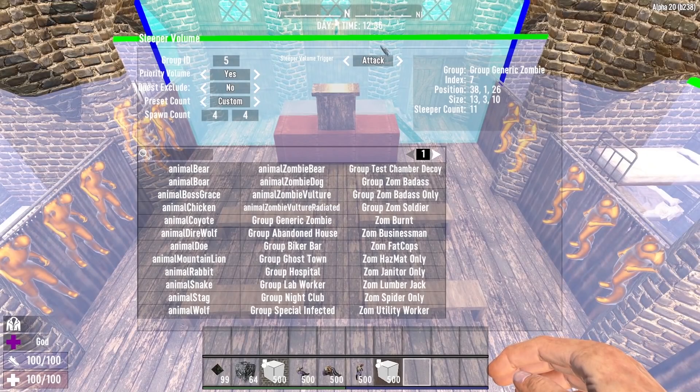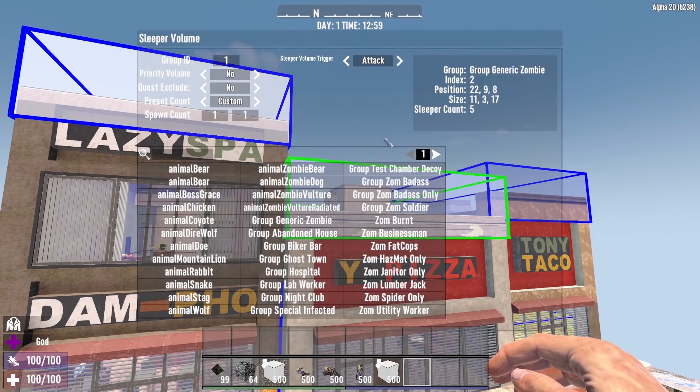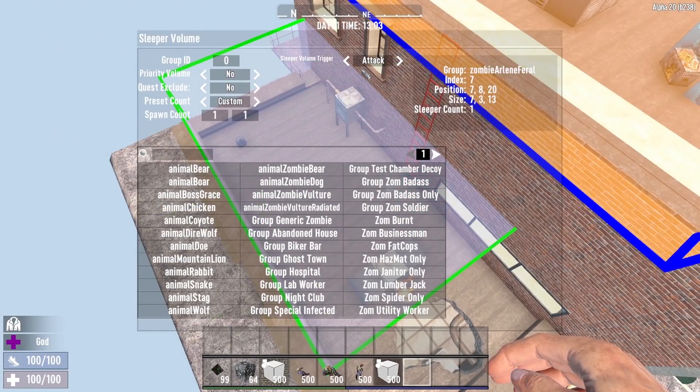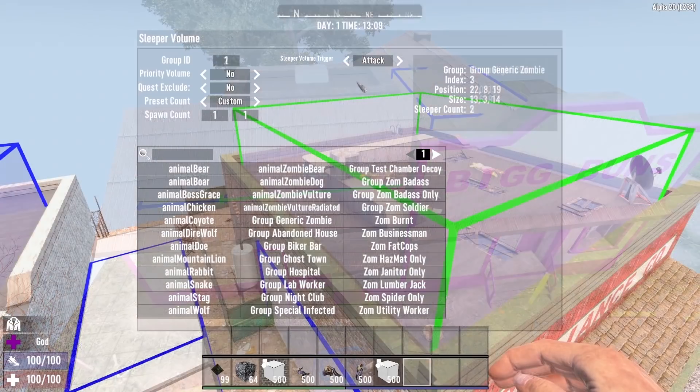At first I thought maybe it was an isolated incident — perhaps it was only this one POI that had this issue. So I decided to load up several of the new POIs that were introduced in Alpha 20 into the prefab editor and take a look. And you guessed it, ladies and gentlemen — I found at least one, but usually multiple, if not all of the sleeper volumes set to attack in every single new POI that I pulled up. By setting the sleeper volumes to attack, you make stealth pointless, and it seems like every single new POI introduced in Alpha 20 has at least one of these trigger rooms.